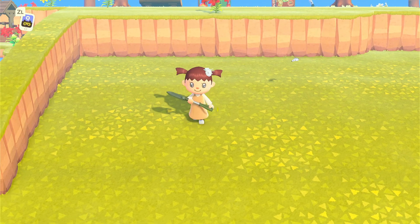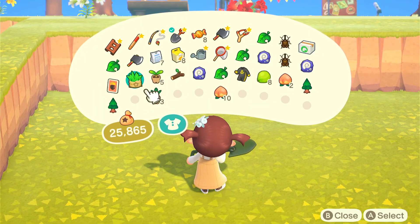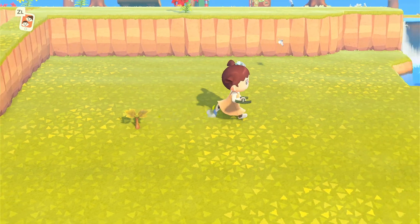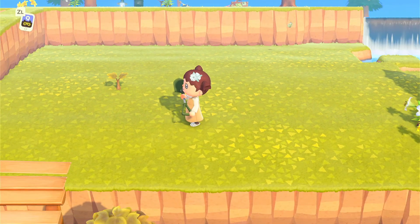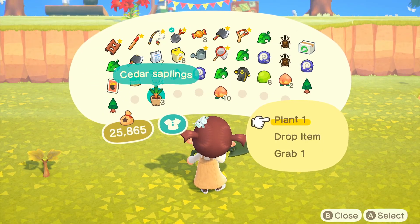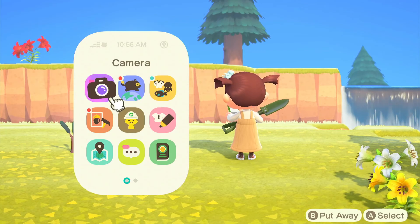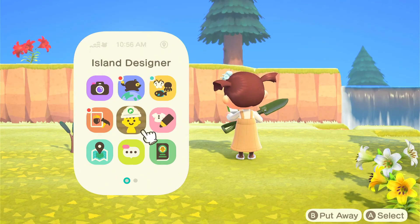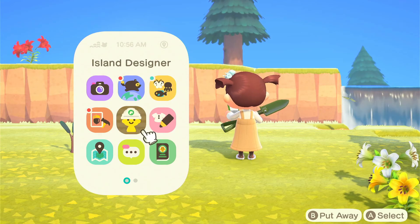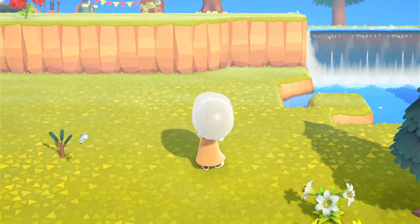First of all, you have to plant your sapling. This is the hardwood sapling — I'll plant one of those, and then I'll plant a cedar sapling. For the coconut ones, you have to put sand on grass, otherwise it won't grow. You need the sand path from Nook Miles — it costs 2,000 to get that one.